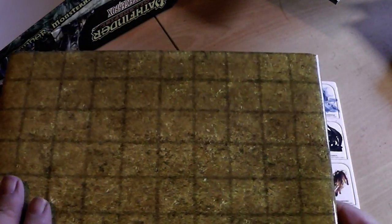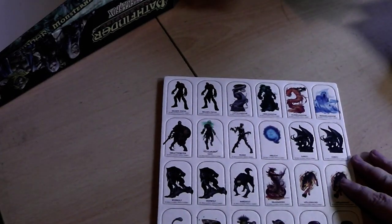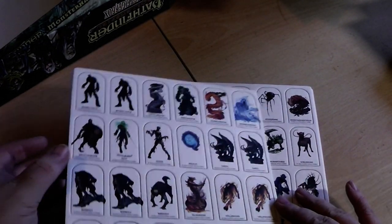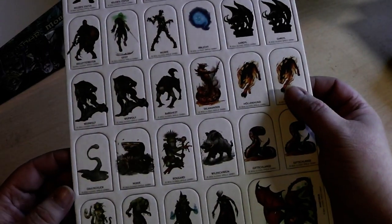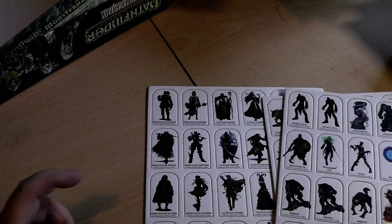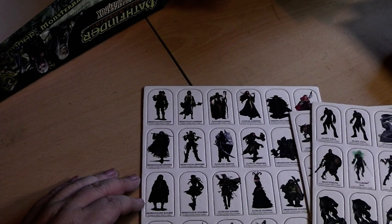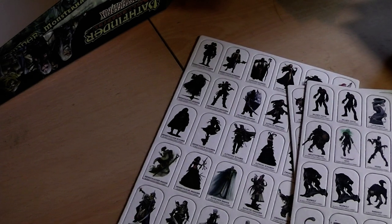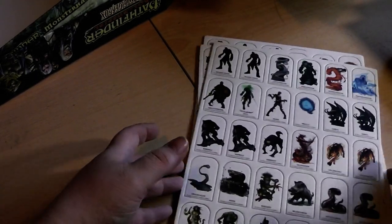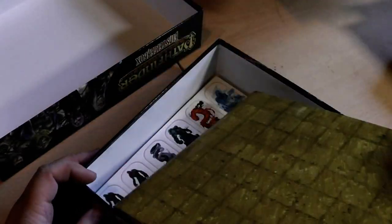You can always use especially this side — with a dry erase marker you can repaint it every time. Then you have a bunch of cardboard cutouts for monsters you can use for your campaign, plus bases for them, and cardboard pushouts for your characters. Normally I don't use a grid-based game mode, so this will stay inside nice and cozy forever.